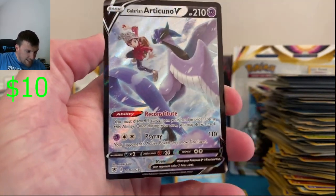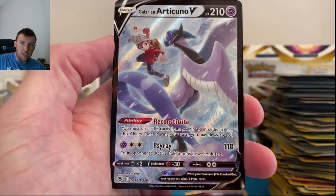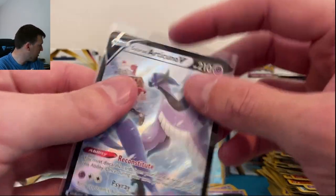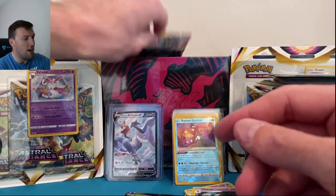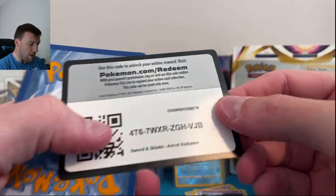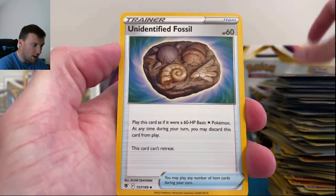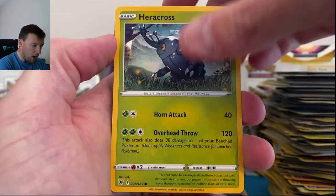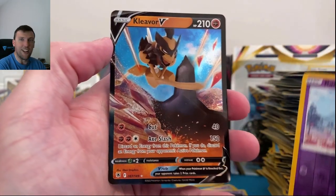Articuno V into a top loader because I love that card. I usually top load or sleeve up a lot of cards after the video — I take good care of my cards, I promise. Closing with maybe a little magic — we started with the Arida rainbow pull, what can we close with? Last pack magic: Unidentified Fossil, Mystery something, Barboach, Scyther, Eevee, Heracross in reverse, Ralts — and Kleavor V! Very appropriate, taking us into Monday's video.